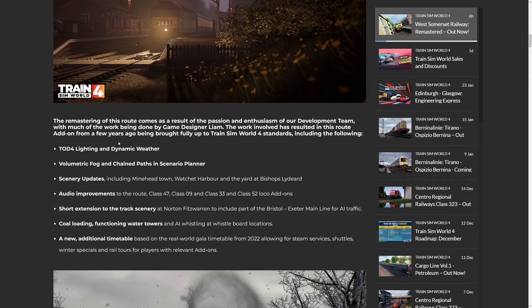We've got Volumetric Fog, which is obviously a new feature as part of Train Sim World 4. Chain Paths, always nice. Scenery updates at Minehead Town, Watchet Harbour, and the Yard at Bishop's Lydiard. Then we've got audio improvements to the 47, 09, 33, and 52 — very much welcomed. And there's a short extension to the track scenery at Norton Fitzwarren to include part of the Bristol to Exeter mainline. A nice little addition.